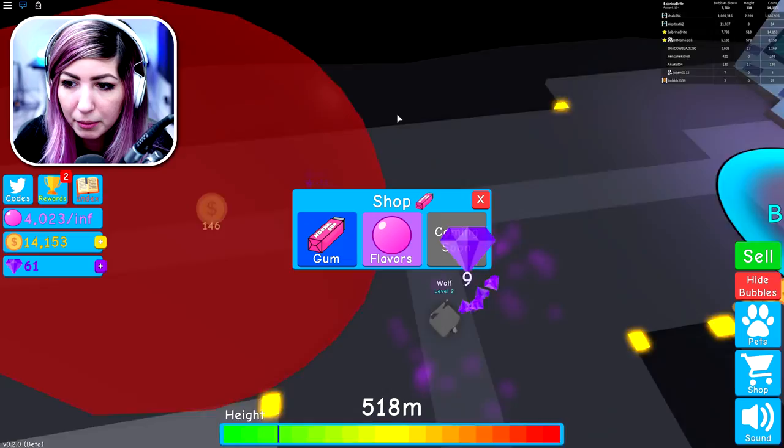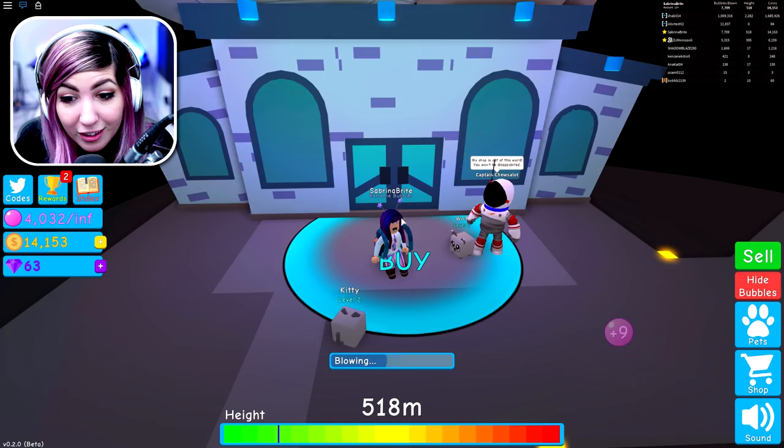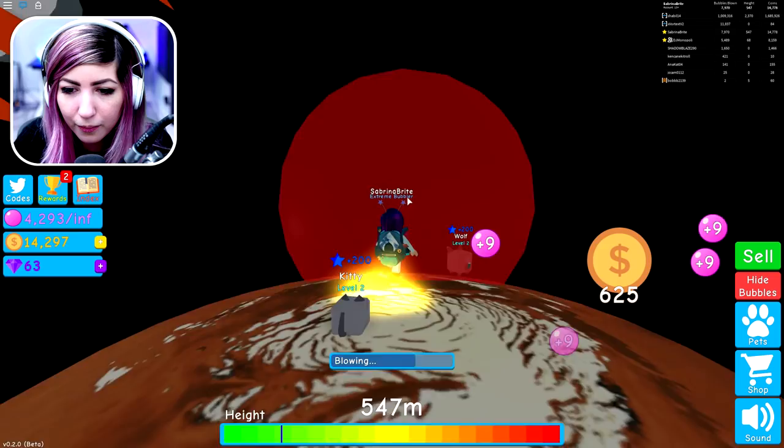I have 14,000. These are very expensive — the cheapest is 62,000. I might have enough though if I sell this giant bubble. There's a rocket ship and like Mars and different planets. I want to go on the planet — a chest! This is so cool. I hit it and I'm falling down.